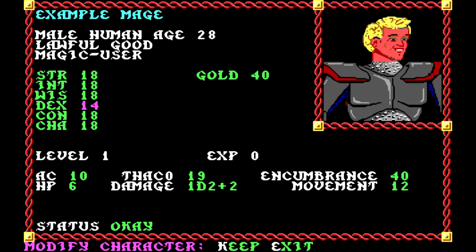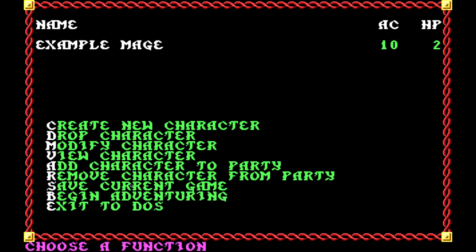Encumbrance is based on how much you carry — there's a maximum based on your strength before you're encumbered and can't move, or at least your movement points are lowered. The heavier the armor you wear, the lower your movement points, and later on there'll be magic equipment to change that kind of stuff. Hopefully that gives you the idea of how this works in old school D&D first edition rules.